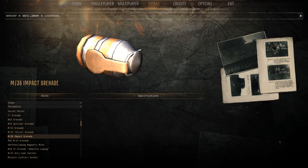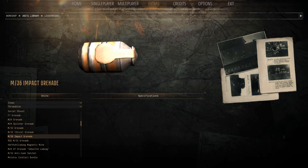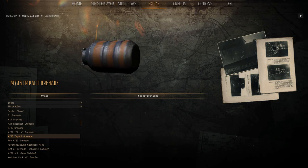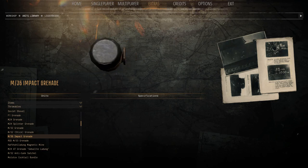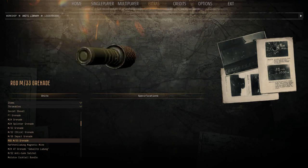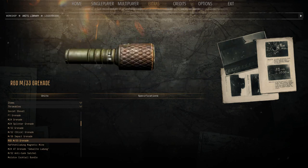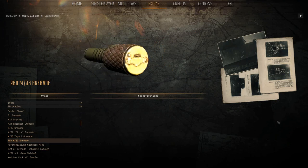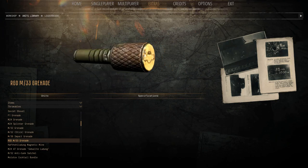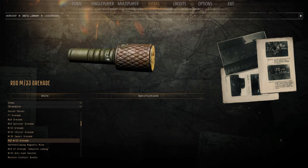Then you've got the M36 impact grenade, which I believe is similar to the Mills bomb — it can obviously be thrown and blow up on contact, but it could also be adapted to be used as a rifle grenade. I couldn't find too much info on that; I'm sure someone will correct me. Then we've got the M33 Russian fragmentation grenade — you can see the little fragmentation bits on the sleeve, and that is a fragmentation grenade even though it looks similar to some of the anti-tank grenades.